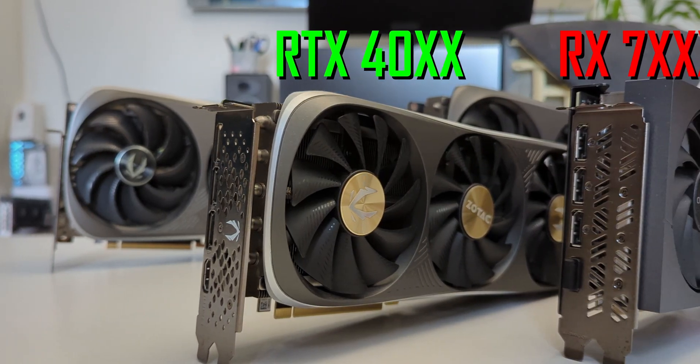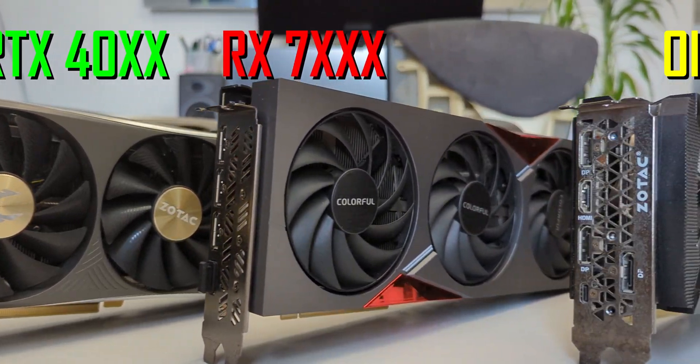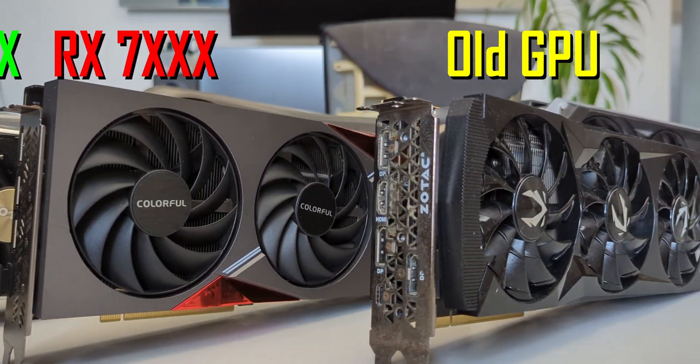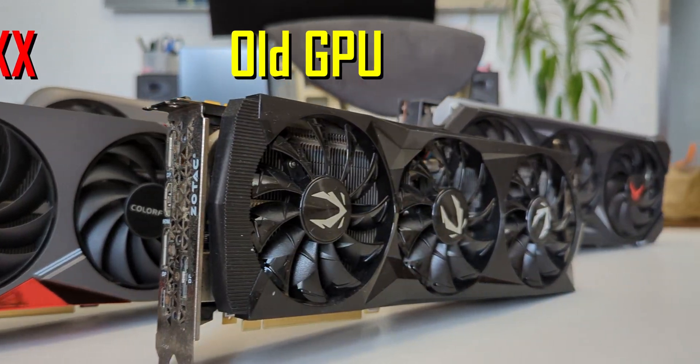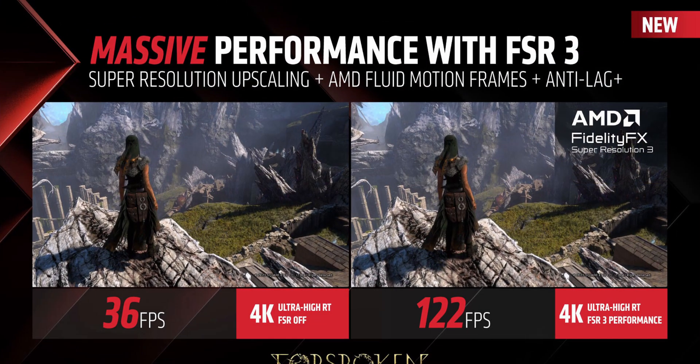I'm sorry to have to be the one to tell you this, but if you're an entry-level RTX 40 series user, RX 7000 series user, or you got excited by the idea that your older GPU — which is struggling to get anywhere near 60fps in the latest AAA games — is going to be saved by DLSS 3 frame generation or FSR 3 fluid motion frames, well, they're not. Those technologies were never meant for you.